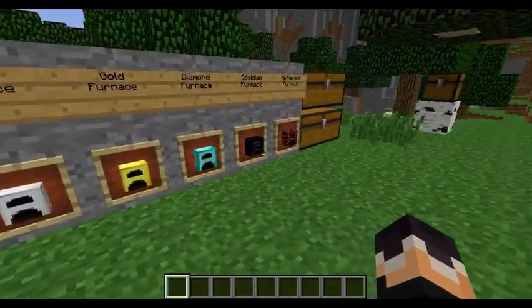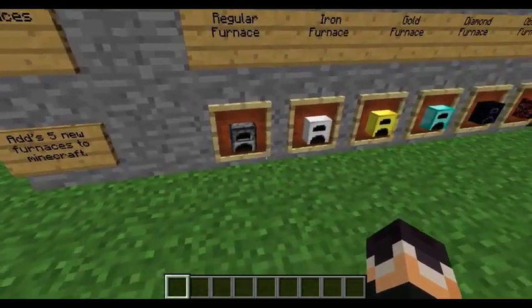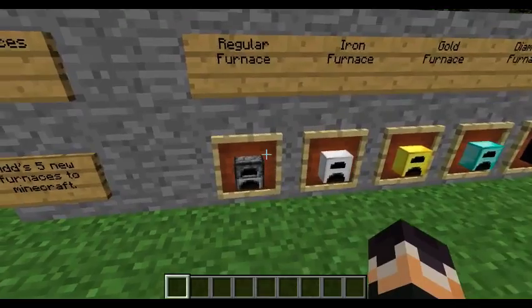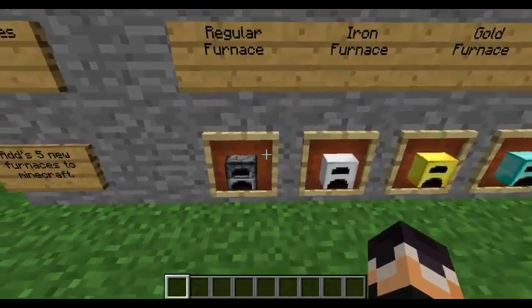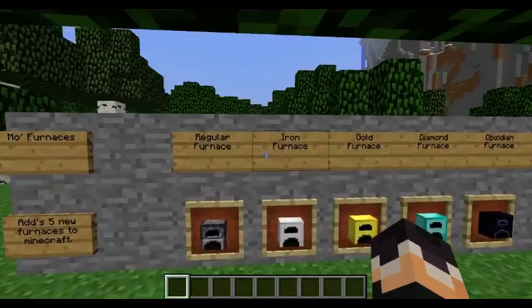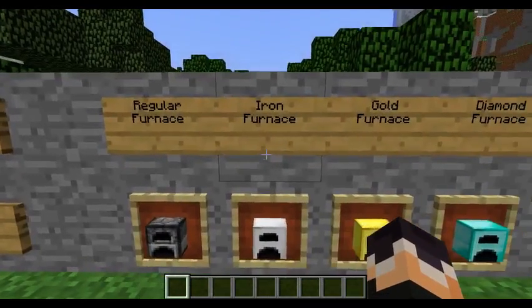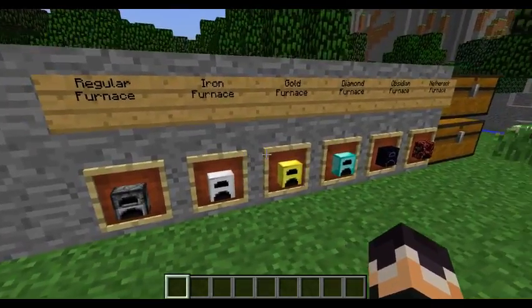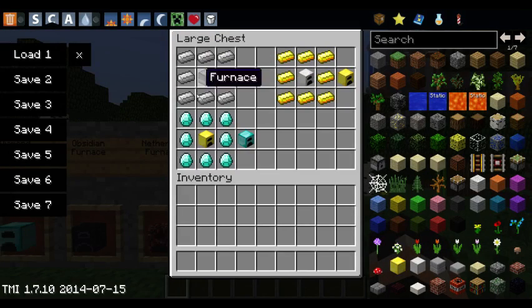I will be showing you all of these furnaces specifically. First off we'll start with the regular furnace — it's just eight stone in a circle with the middle empty. You guys know how slow it is, you've probably used it before. Next up we have the iron furnace, and the iron furnace is faster than a normal furnace. If I open this up you can see it's a furnace surrounded by eight ingots in a square.